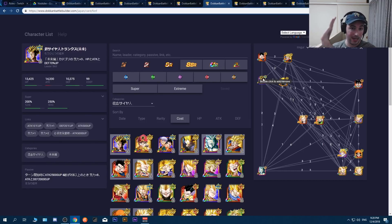Bring LR Trunks — he helps a lot. The grind is long but it's worth it.